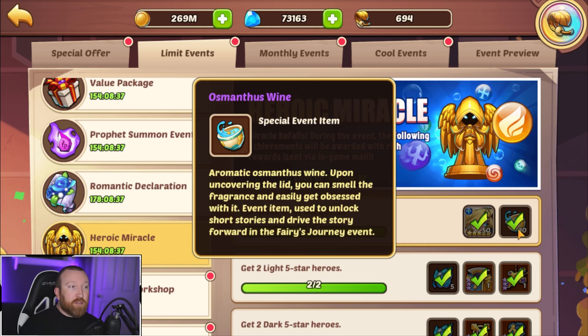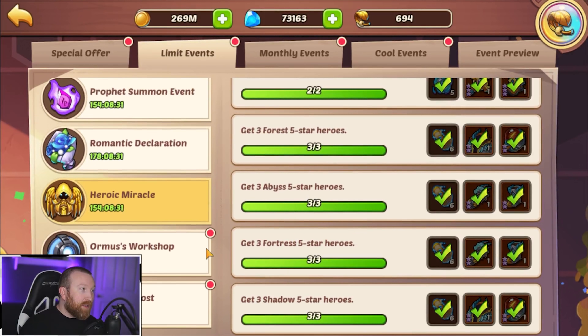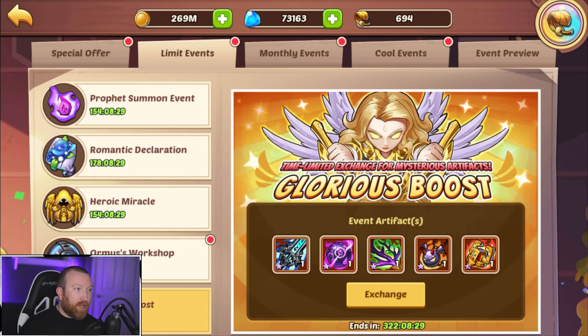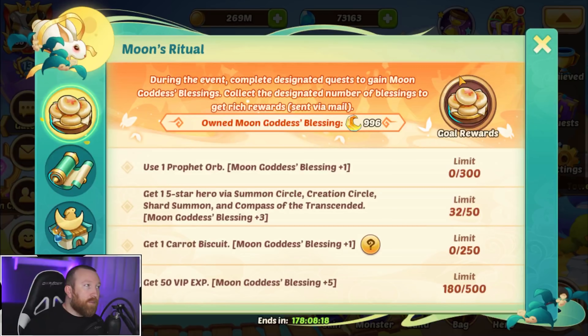Heroic miracle is also going to be giving you 30 of these wines, so definitely grab them - you should be doing it every month anyway. For the Ormus workshop glorious boost, back crown is by far the best option in my opinion. It is the most universally used artifact when we're pushing sealing; it's just amazing.